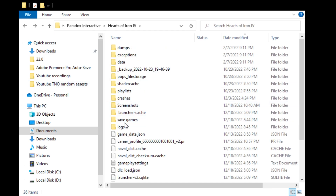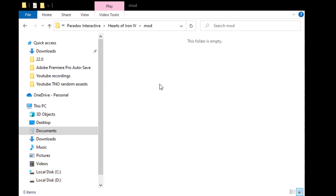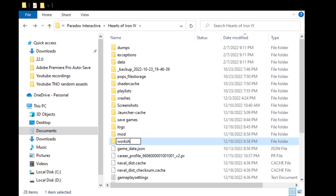First, we're going to create a new folder called Mod, go into it, and paste the mod in here. Then we're going to create another folder called Workshop. If you already have these files here when you go and check, just do it there.